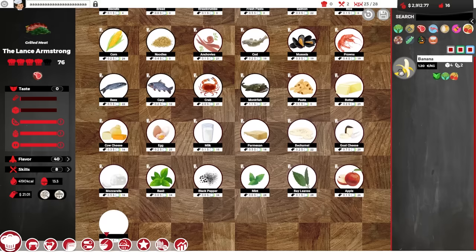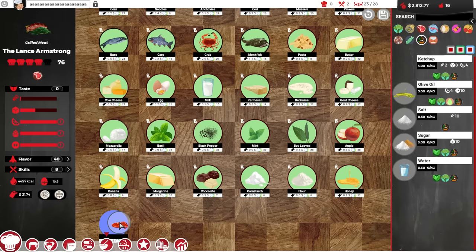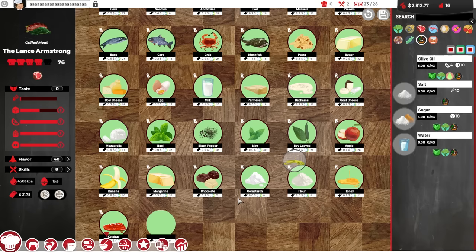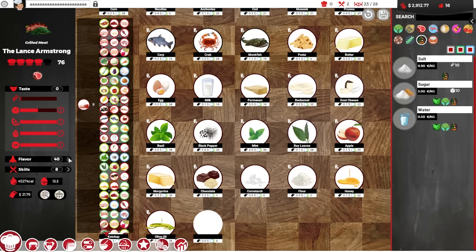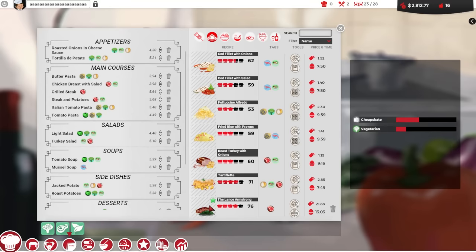I feel like I'm on an episode of Chopped because they can make every ingredient work. You ever seen Chopped? They're like, we're gonna have some bay leaves, some apples, add a little banana peel, we're going to zest it, plenty of margarine, a little bit of chocolate, some corn. Now it's starting to lag - we're adding so many ingredients that every time I add one it lags the game. Honey and ketchup together. Fantastic. The taste is zero but the flavor is 40. I've added almost every single ingredient except the beer, and that's going in there too. We got a 76 score, it's 4,500 calories and costs $21 to make.